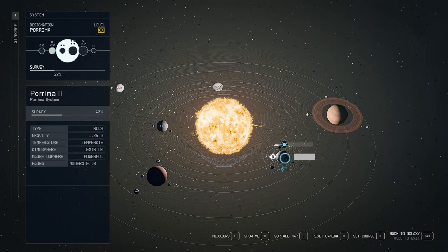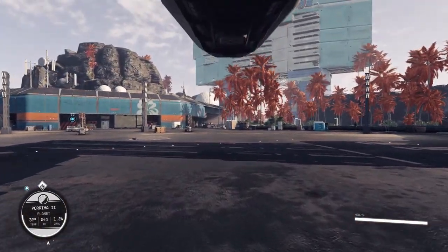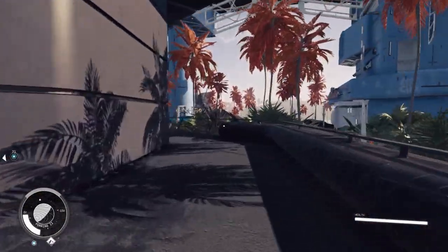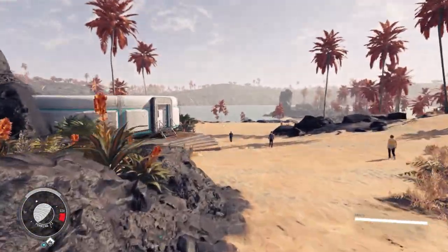From there, you head to Poroma II and land at Paradiso. Once you've landed, you'll see the big Paradiso Hotel. Unfortunately, those outfits are not in the hotel. Instead, run past the main entrance of the hotel and you'll see a circular blue and white building.